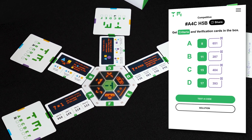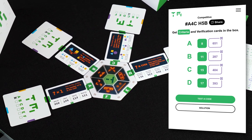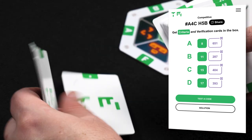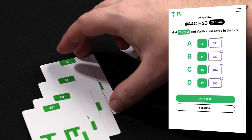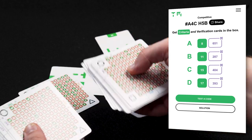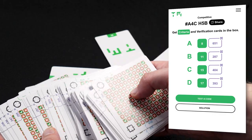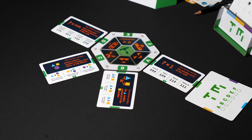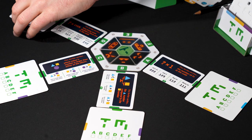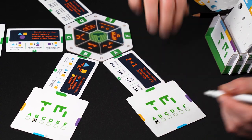Each problem shows 4 to 6 letters, consisting of a question or criteria and a verification card. These go together and should not be mixed. Search in the deck of criteria cards for the matching numbers and place these open next to their letter. Find the matching numbers in the deck of verification cards. Every verification card has 4 numbers, so make sure you look for the right symbol. Place the verification cards next to their criteria.